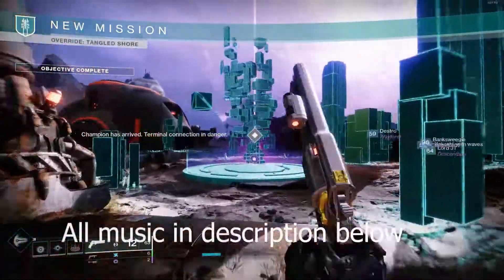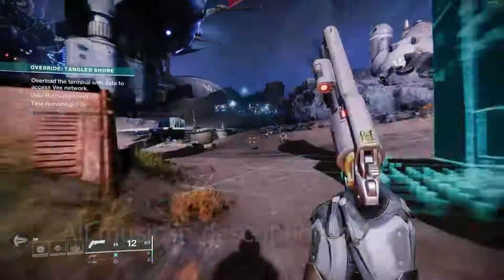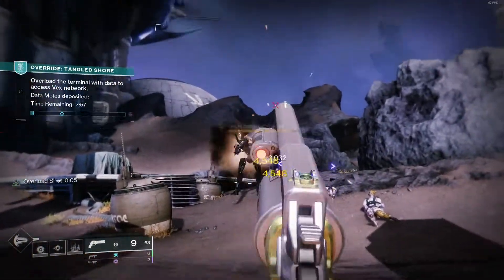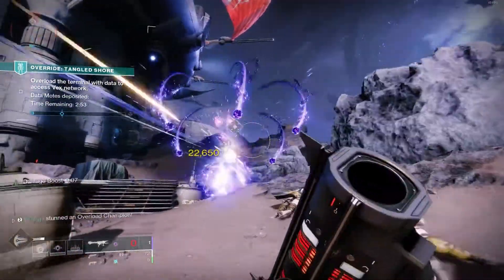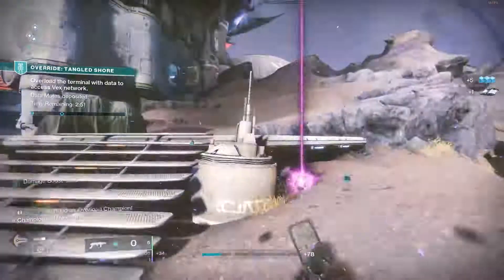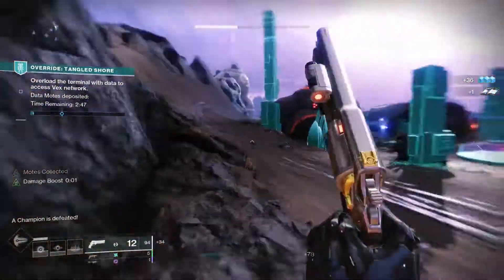Hey everyone, and welcome back to another Destiny 2 video. Today's video is going to be a review for the hand cannon that returned to Destiny 2 with the Vault of Glass raid in Season of the Splicer, the legendary Fatebringer. This thing was an absolute beast in Destiny 1, but how does it stack up in Destiny 2? Does it live up to its legacy, or is it just a nostalgic piece of the past?